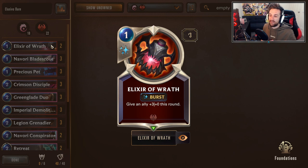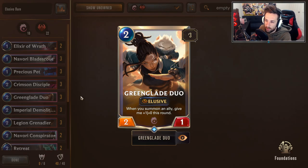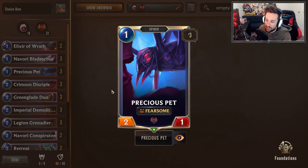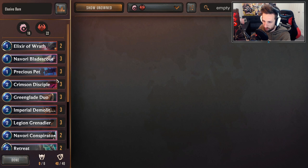Elixir of Wrath — easy for chucking it onto Elusive units and pushing past and finishing off your opponent, or getting unexpected trades. Navori Blade Scout: 1-mana 2-1 with Elusive. Great for pushing, great for comboing with Green Glade Duo. Precious Pet — it's just a very well-rounded early game minion. These three cards are going to cover your early game.